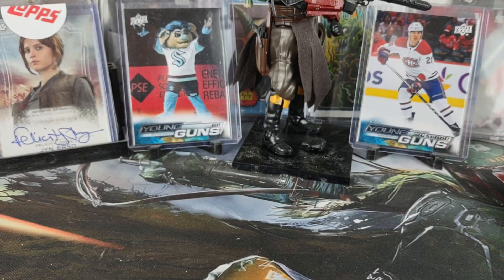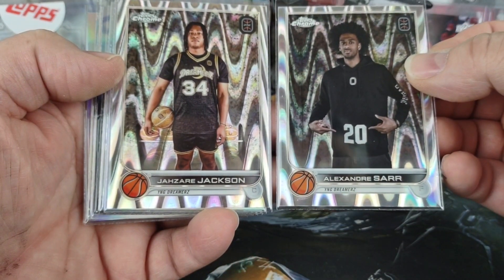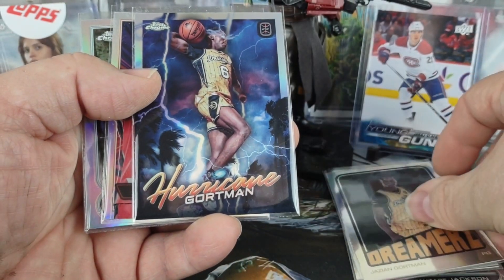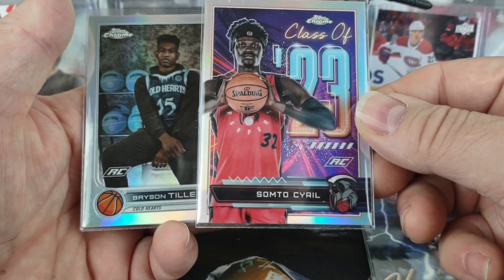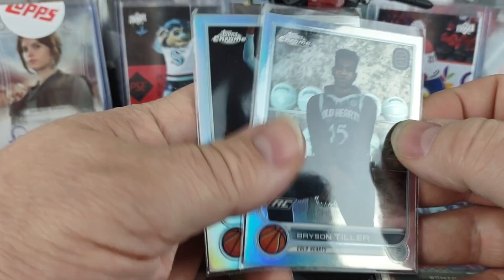Quick recap: out of one blaster we got two Ray Waves — Alexander Saar and Jazeer Jackson. We got two Dreamers inserts — Zahn Almanza and Jazeem Gortman. I also got a Gortman Hurricane insert along with a class of 2023 Sumto Cyril, and then we got two base refractors — Nasir Cunningham and Bryson Tiller.